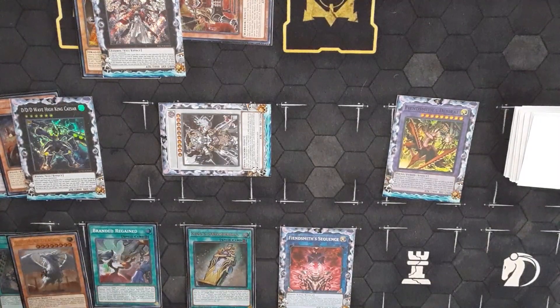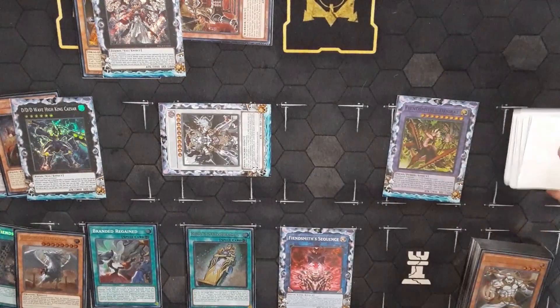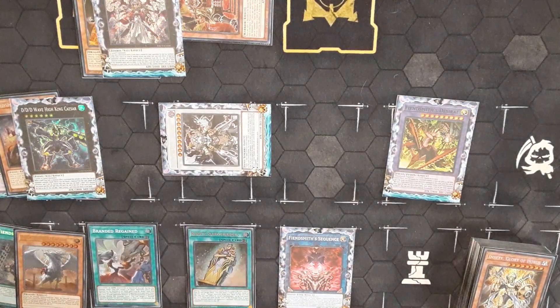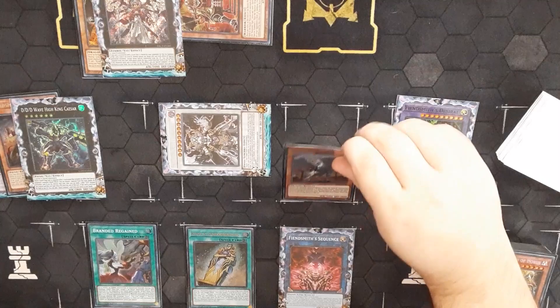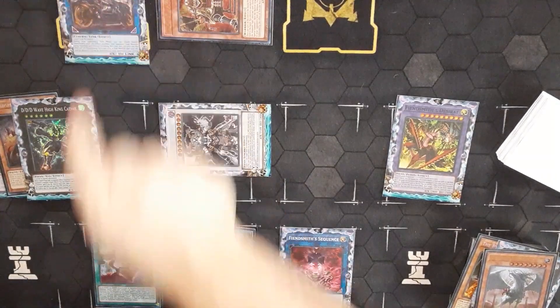I believe we have four Lightsworns for Griever — Whis, one, two, three. No, we only have three. Interesting. King Sarcophagus — if we have another name — yep, we have another name. So now we have four Lightsworns for Griever. We're going to summon out Judgment Dragon. Judgment Dragon isn't going to particularly do anything other than link away into I.P. Malicious effect — we were unable to put two Level 4s on field, so we can't go into the Corridor.